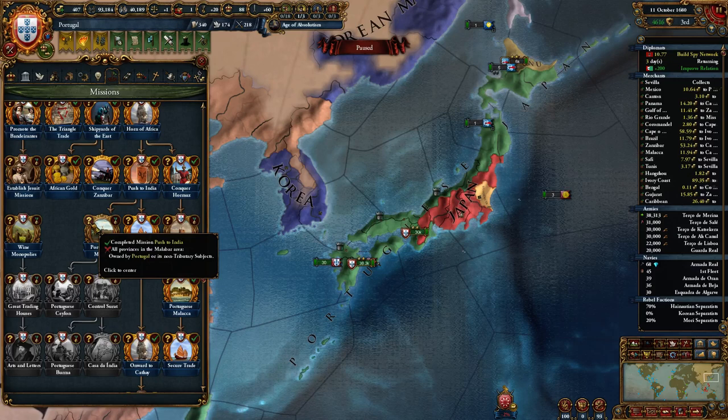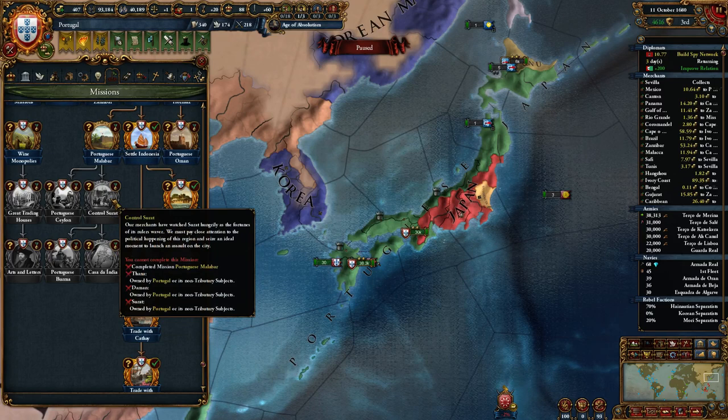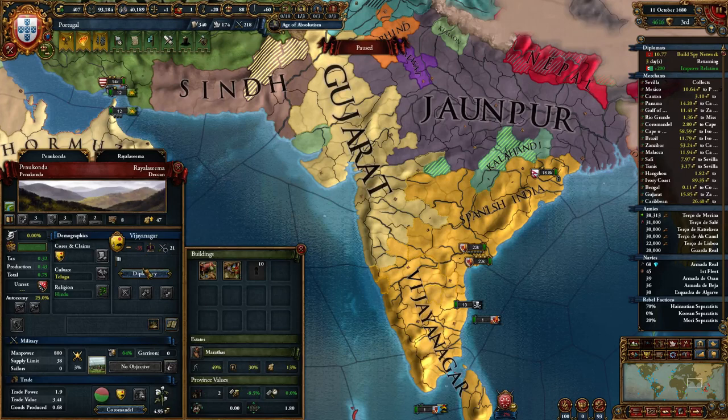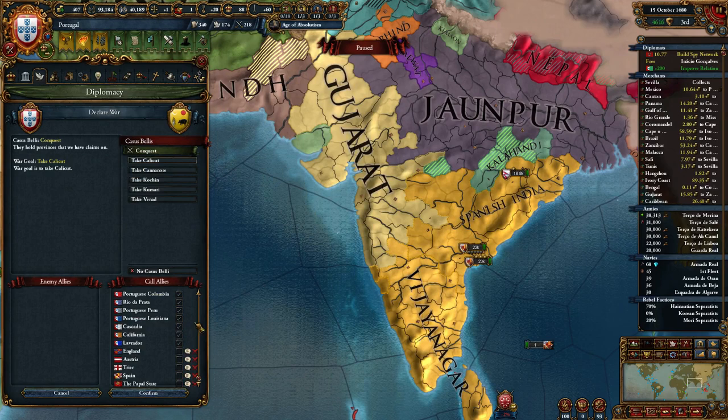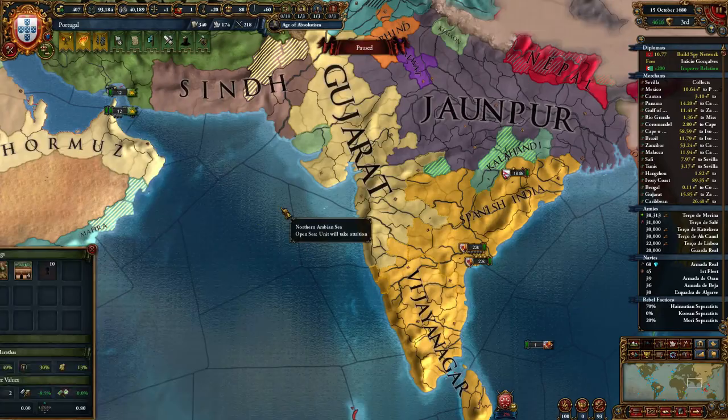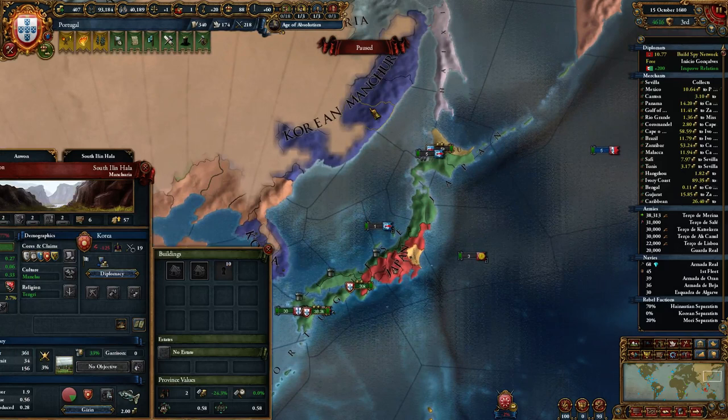Obviously we have to figure out a way to attack India and the rest of Oman. Still cannot call Spain. Let's go to Japan, then we can focus on India, since we're not going to go after Korea or the Ming really.